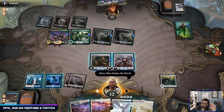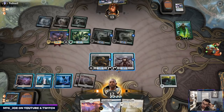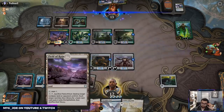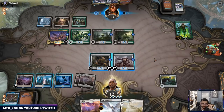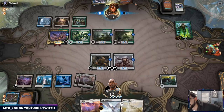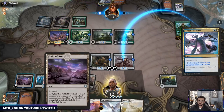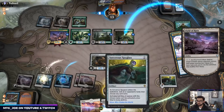They also have Hydroid Krasis which I just can't answer at this point. They still get the mana-doubling. And they also have Tyrant's Scorn. Should have probably done it on their end step because now they could have floated the mana and cast Tyrant's Scorn. So let's kill this now.